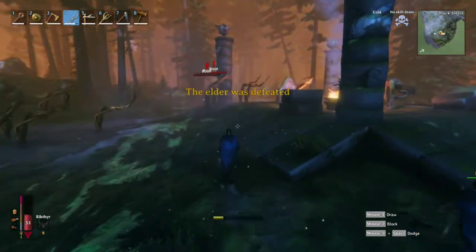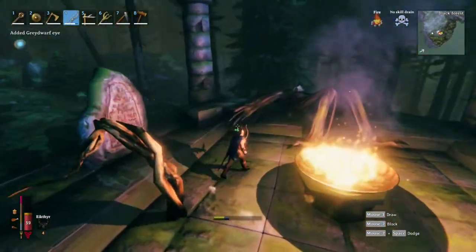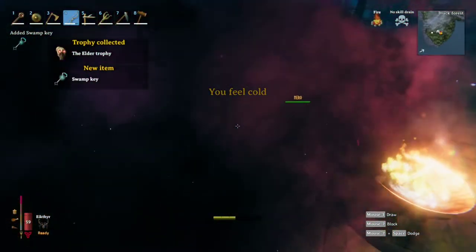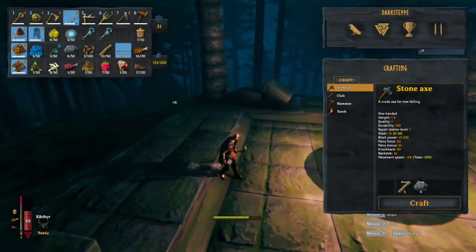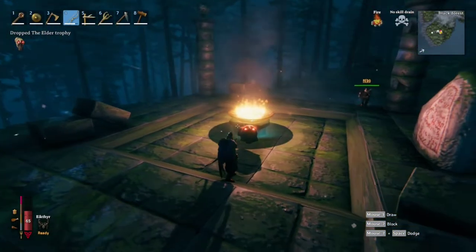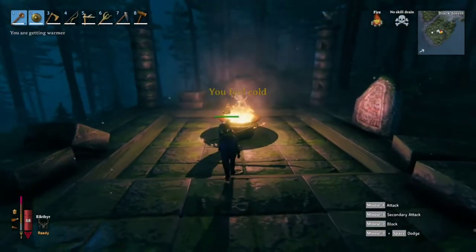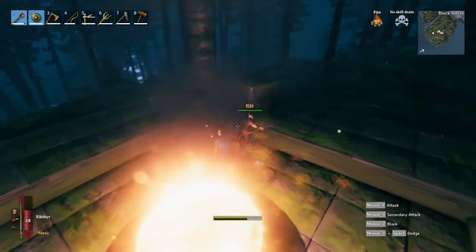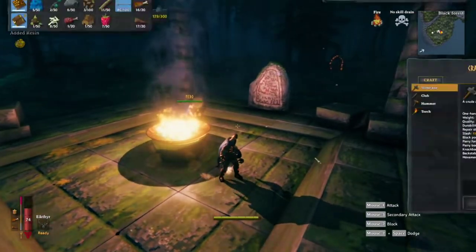Boom boom boom! Let's see what we get — swamp key, Elder trophy. There we go, that is the second boss all done and dusted. He likes the spear — I do not like that spear weapon — but yeah, that's the second boss.